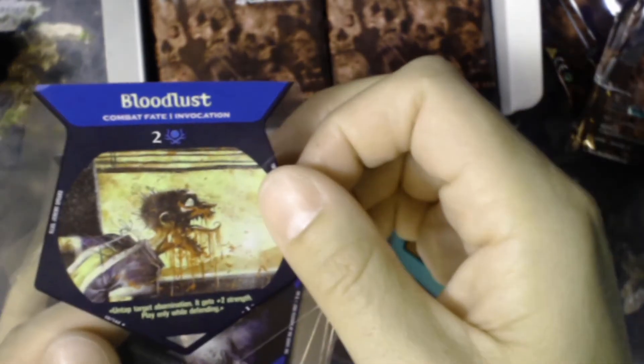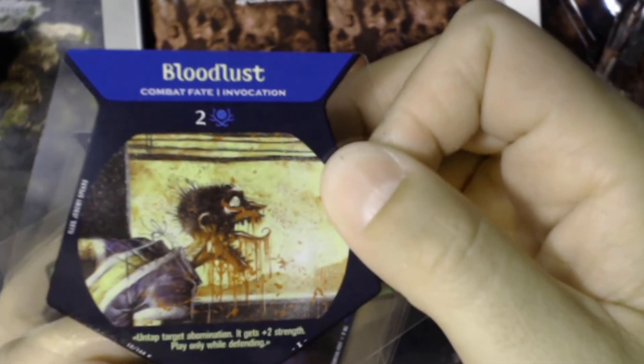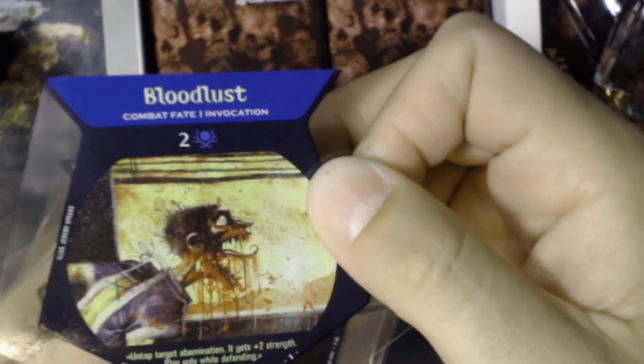Mawblade — is that a lawnmower? I think it is. Hungry Chupacabra, Skintaker again — gross, disgusting-sounding name — Bloodlust, that's gruesome. 'Untap target abomination. It gets plus two strength. Play only while defending.' Nightchild, Agonel — which I guess is like Agony — Skardist, Nephilim, Hav, Mekatol, Hush, Kuteoteo, Being from Beyond. This is a lot of packs to open. I guess it would help if I knew what the cards did or how they interact with each other.